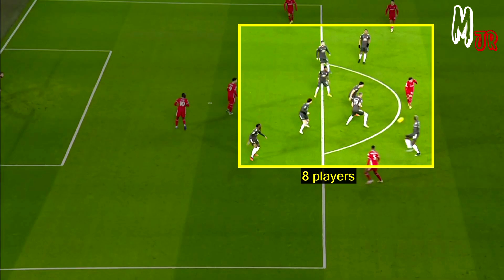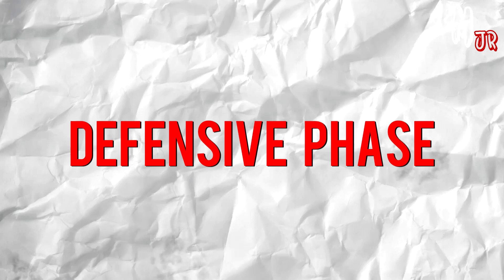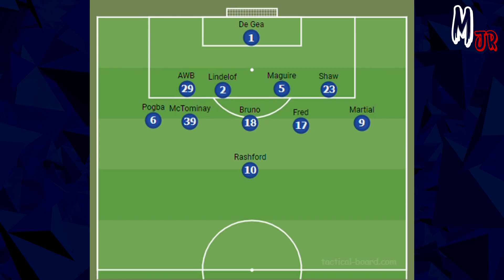As Liverpool tried stretching the pitch and using the spaces on the sides to counter the low block, Solskjaer had a quick response during the defensive phase. Manchester United used a low block with up to 9 players, leaving only Rashford on top. Solskjaer asked two midfielders to help the full-backs.